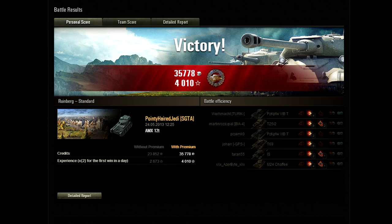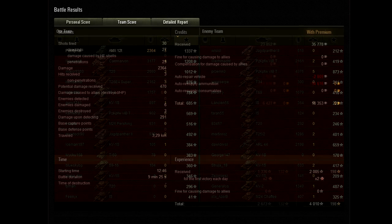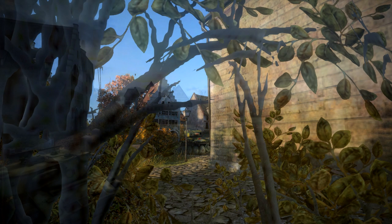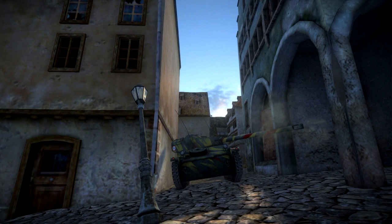I got lucky with the matchmaking — the 12T is tier 6 but gets scout matchmaking, so you can see tier 9 or even tier 10 tanks. If it had been a tier 10 match I probably wouldn't have pulled that off. There was a hell of a lot of luck involved, but it just goes to show you really have to be sneaky and on your toes with light tanks, especially light autoloaders — you have to manage your shots carefully. I fired all 30 shells: 27 hit, 23 penned, and I did over 2300 damage.